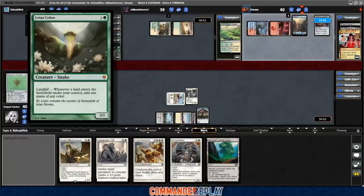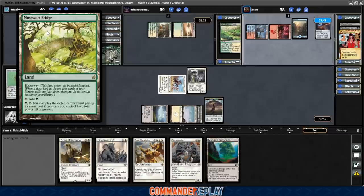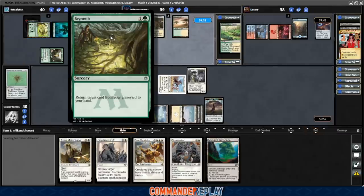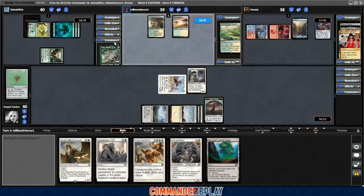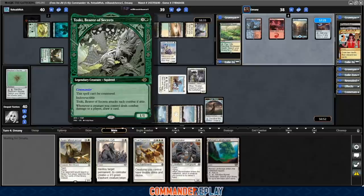Lotus Cobra going on the attack. Opponent dropped in a Mosswarp Bridge, got the Landfall trigger, cracked a Myriad Landscape, then regrew the Myriad Landscape. The good news is they're ramping lands, which is good for more activations of Weathered Wayfarer. There's an Esper Sentinel. Fish is playing Toski, Bearer of Secrets — pretty heinous. It's a green deck that draws a lot and can just overrun you quickly. It's a 4-mana 1/1, can't be countered, indestructible, attacks each combat if able, and whenever a creature you control deals combat damage to a player, draw a card. A little too wild on that ability with no limiting factor.